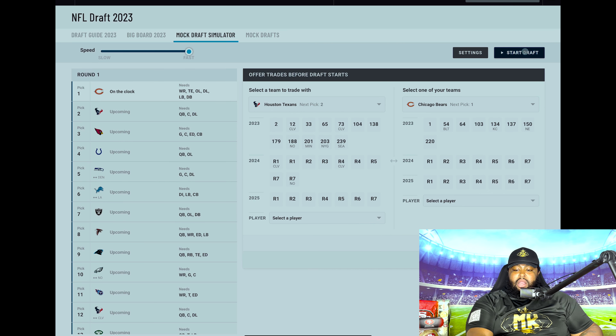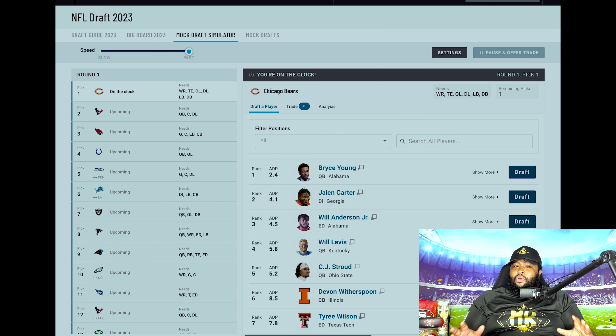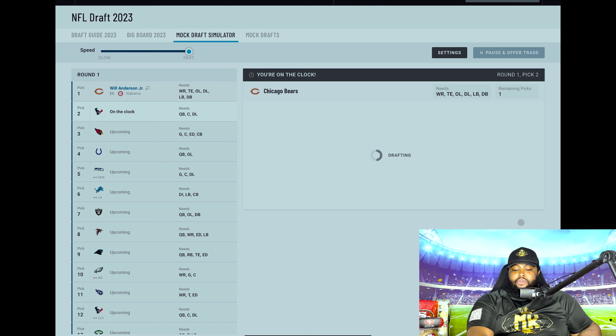We got the Bears on the clock at number one. Unfortunately there are about three or four, maybe five quarterbacks in this draft class that teams might want to go after. Do I think the Chicago Bears are one of those teams? Absolutely not. There are some rumblings that they may want to move on from Justin Fields, but I think that would be a mistake. Right here at the number one pick, I think they go defense. They traded away Khalil Mack a few years ago and need to replenish that edge rush. I'm going to go with Will Anderson Jr. with the first overall pick.